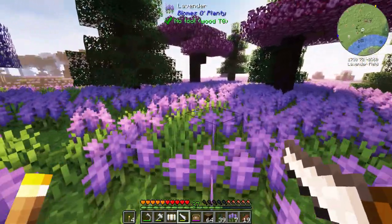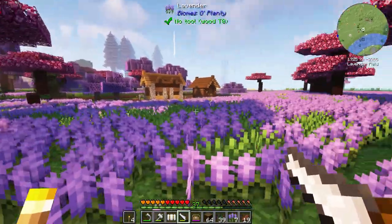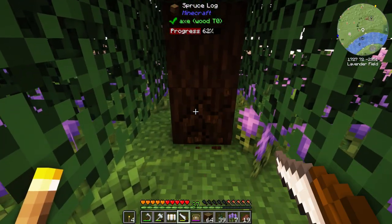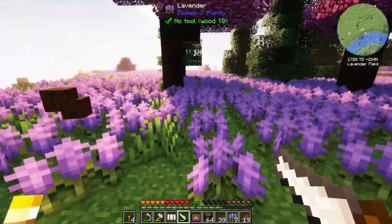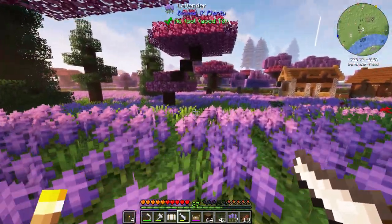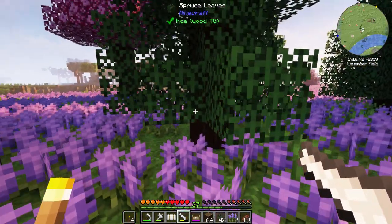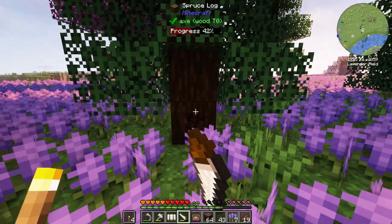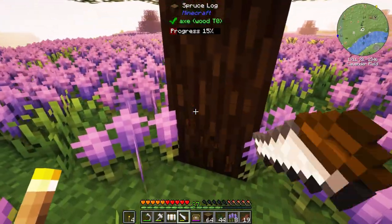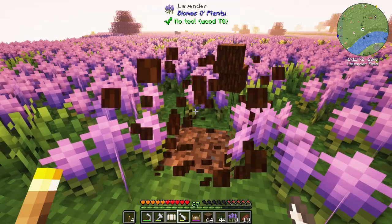A lot of you guys have said you really love the aesthetic - the look of these lavender fields. Don't worry, we're not going to get rid of too many of these flowers. We're going to try and keep this lavender meadow effect with the colony, build it within the lavender meadow, and fill in the gaps - replant cherry trees and such to keep the look of this forest going, because like you, I'm a big fan. That's kind of why we built out here - it looks so amazing.